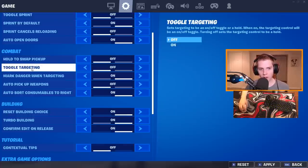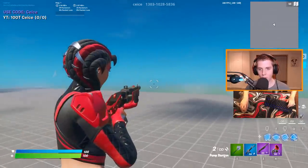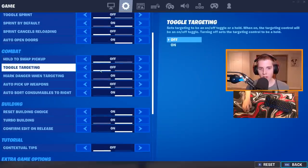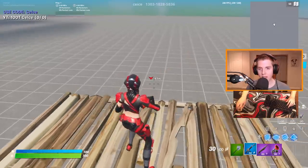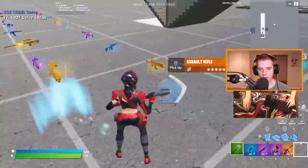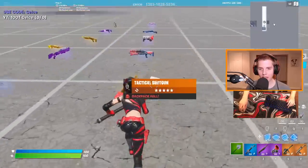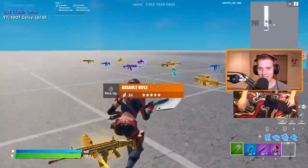Hold to swap pickup — I have it off. Toggle targeting as well — turn it off. When it's on you only have to press right click once to aim down sights, but you want to be able to hold right click, let go quickly, and do that over and over for quick pumps and quick AR beams. Auto pickup weapons — I used to tell people to have it on, but now I have it off. In theory it's useful for 50-50s, but in mid-game fights you end up picking up random weapons and end up with like five ARs, which is just annoying because you have to drop them.